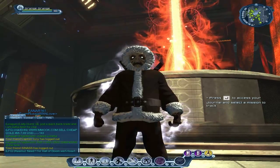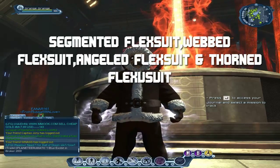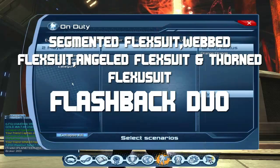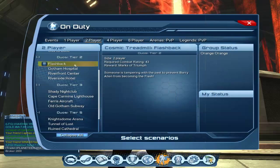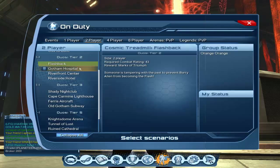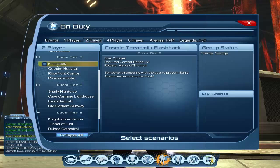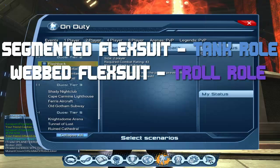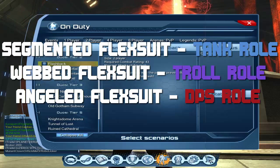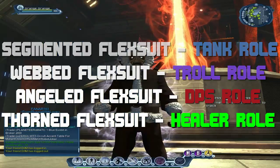The next ones are the Segmented Flex Suit, Webbed Flex Suit, Angled and Torn Flex Suit, which you can all obtain from Flashback Duo. It's Tier 2 — you need the Lightning Strikes DLC to get in there and obtain those flex suits. There are role specifics: the Segmented Flex Suit is for tanks, Webbed Flex Suit is for trolls, Angled is for DPS, and Torn Flex Suit is for healers. They're all obtainable in Flashback Duo.